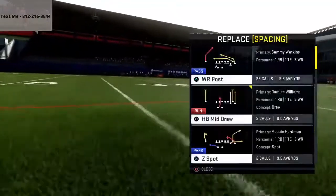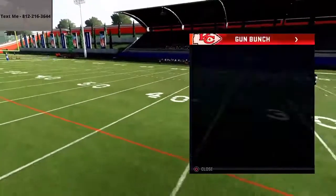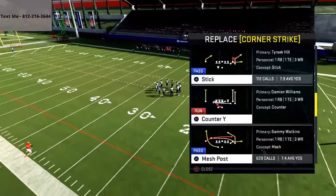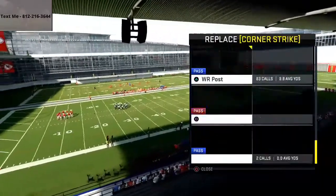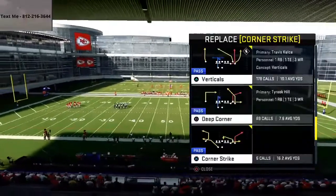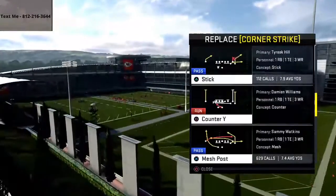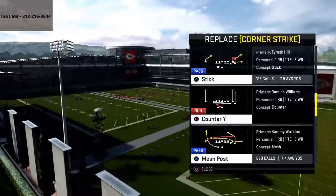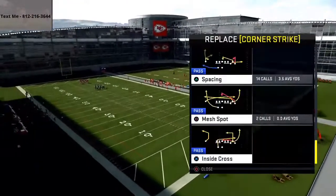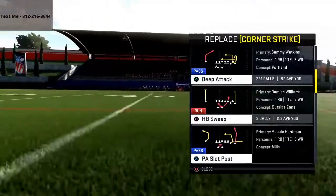You're going to want to set wide receiver post. You're going to want to set the play deep corner as an audible. And then this last one is kind of a flex audible — the play I like to select is deep attack, but you can pick whatever you want. You could do mesh post, corner strike, or stick. If they're running a lot of man, I'd recommend running stick. If you're facing more of a zone team, I'd recommend corner strike. If you like to throw post routes, I go with deep attack — that's just my personal preference.